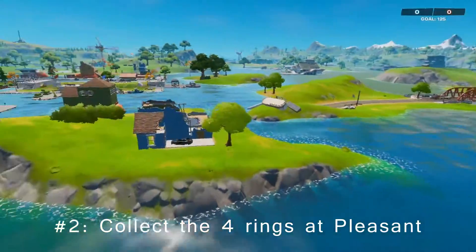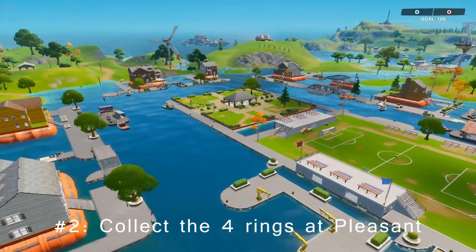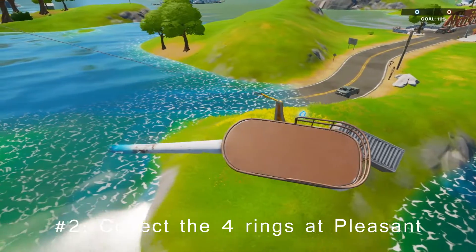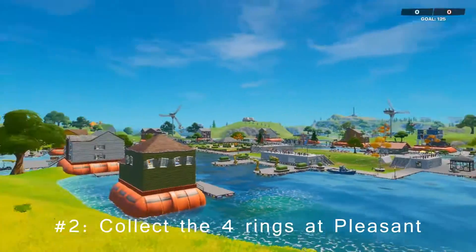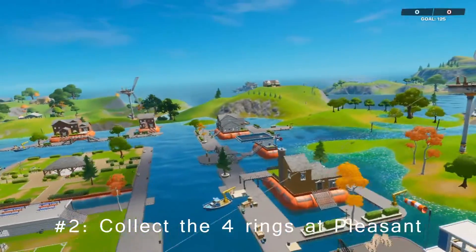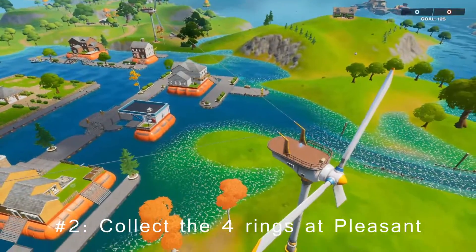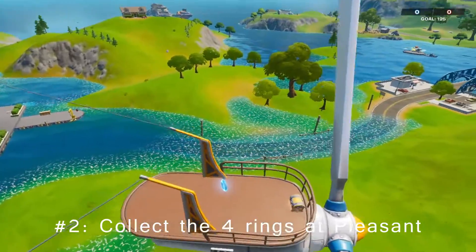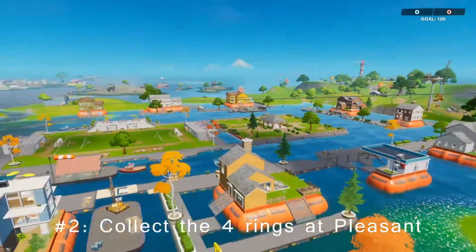For challenge number two, make your way to Pleasant Park. Once you're here, collect the rings on the outer part. You can find them at the end and start of each zip line connected to the windmills. Make your way up and collect all four. I highly suggest landing on top of the windmills so that you can get the chests and defend yourself against whoever comes by.